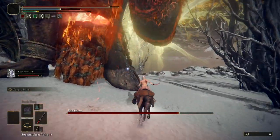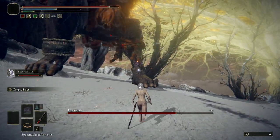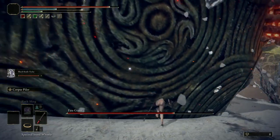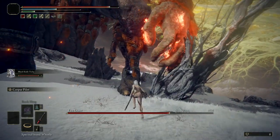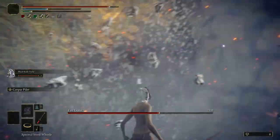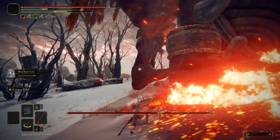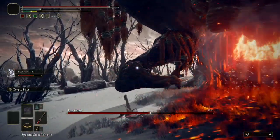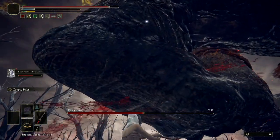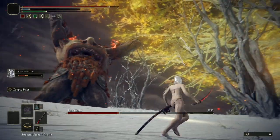Keep attacking his left foot. If he runs away, immediately jump on your horse and get as close to him as fast as you can, because this way he cannot attack you. Then keep attacking his foot. If he tries to attack or do one of his moves, dodge right before he does the attack so you don't take any damage. Just keep attacking.